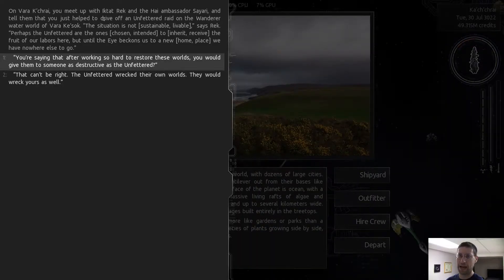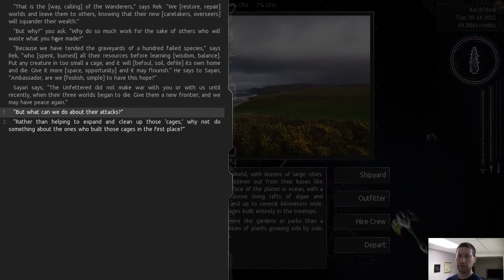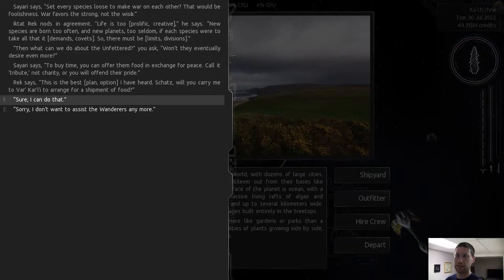We meet with the ambassador - the situation is not sustainable. The unfettered ships are the fruits of our labor but until the eye we have nowhere else to go. The dialogue touches on restoring things, graveyards of a hundred failed species, and putting a creature in a small cage in its own home. There's talk of making war until recently, giving a new frontier for peace, and whether to do something about the ones who built the cage in the first place.